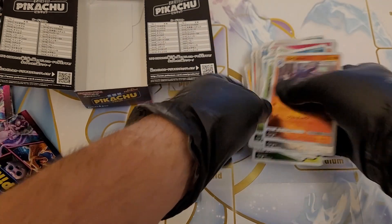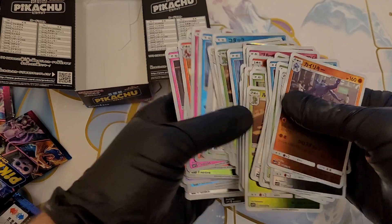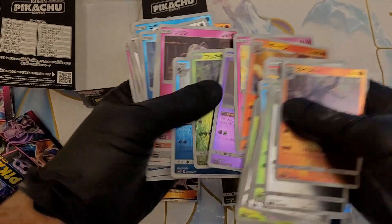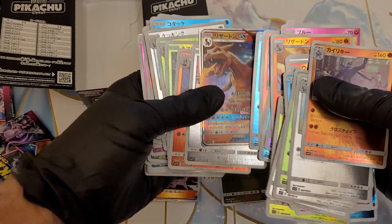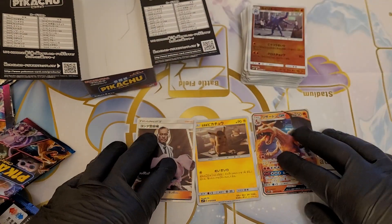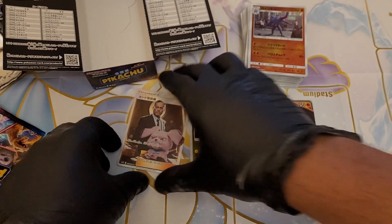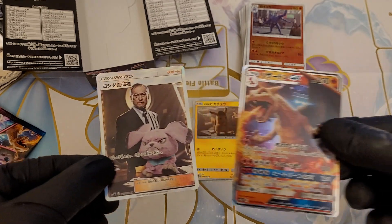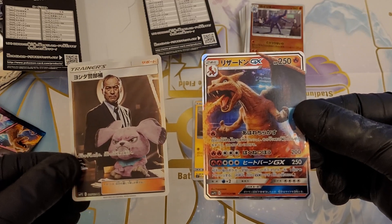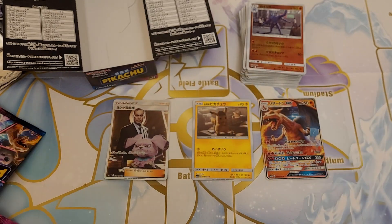So we have Yoshida, Detective Pikachu — come on, Charizard X! There you are. Lovely. So we have the main ones in the set. Do you have any of these? Let us know in the comments. We have the two rarest in the set, so I'm very happy with that. If you're new to the channel, please like and subscribe. Thank you for watching, and we'll see you again soon.